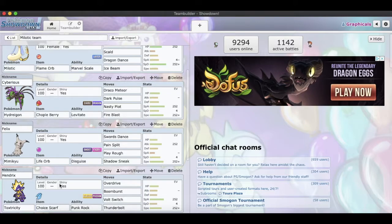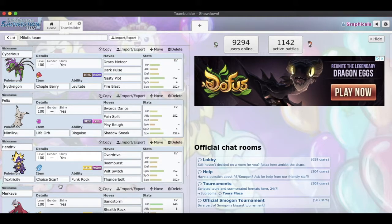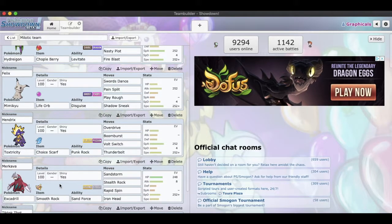For a couple days now and I actually think I've lost one match, and I've played at least five or six with this team. Then we got our boy Hendrix, the Toxtricity, with a Choice Scarf, Punk Rock ability, Overdrive, Boomburst, Volt Switch, and Thunderbolt. This thing is just supposed to hit hard and get out.